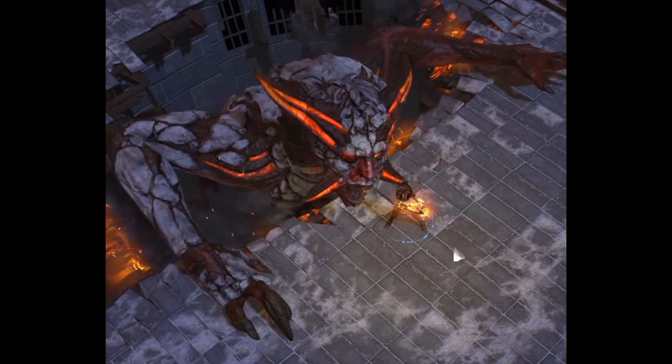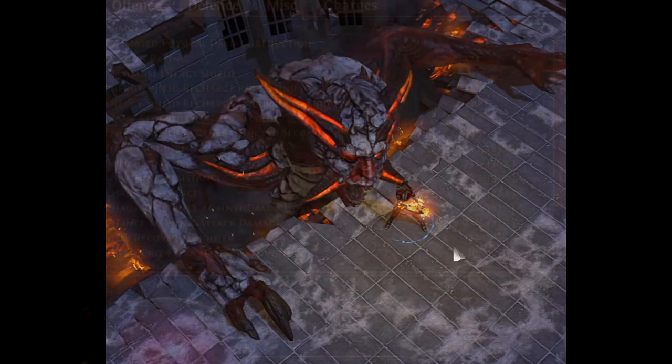If you're struggling in Act 5, it's time to run your first lab ascendancy. If you're struggling in Act 6, you took a big debuff — make sure all your elemental resists are capped at 75%.